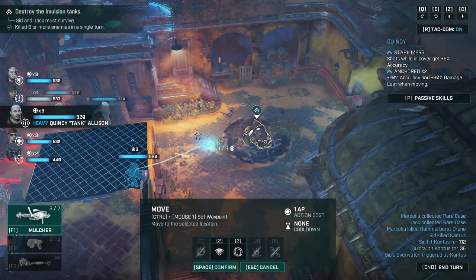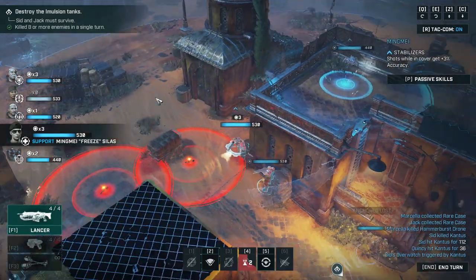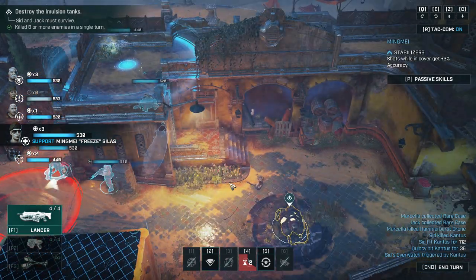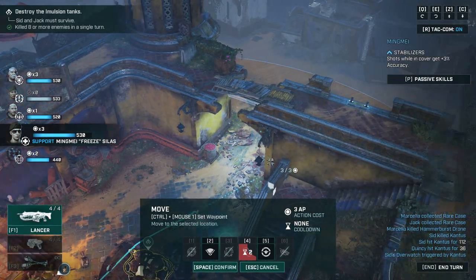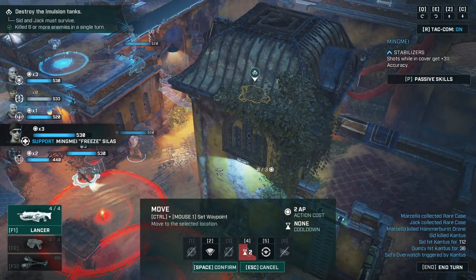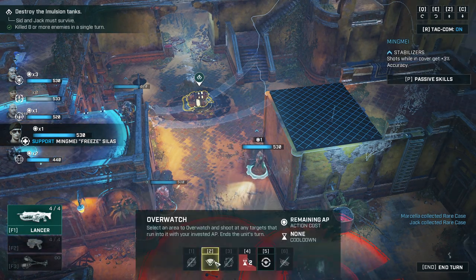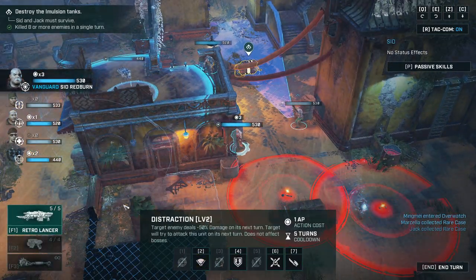I assume the moment we trigger the next objective we'll need to run for an exit. I'm going to use this time to wait — no idea where the exit is, maybe we need to run back. It's a good time to reload and get every skill back.